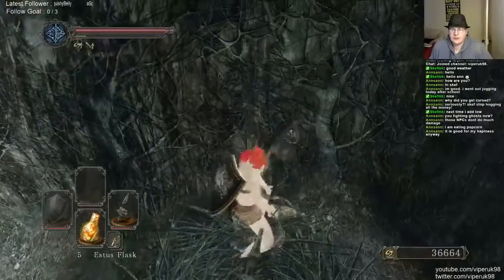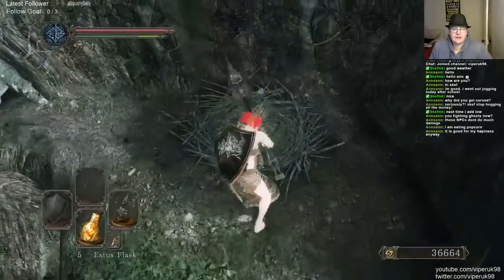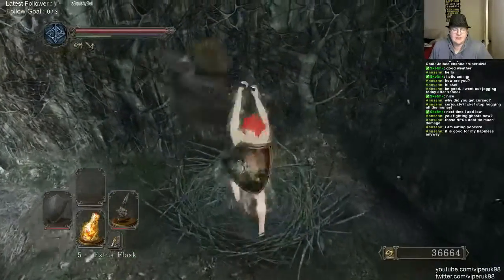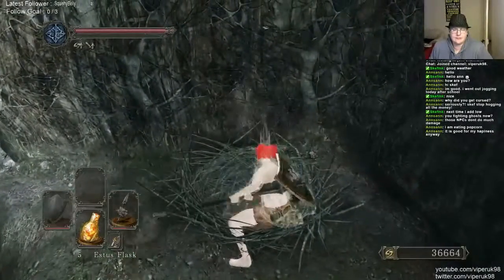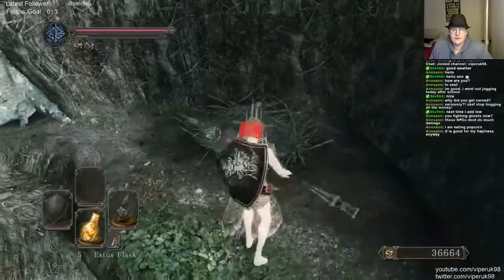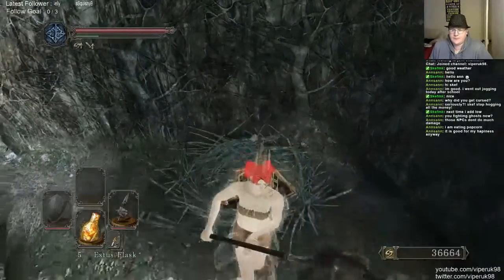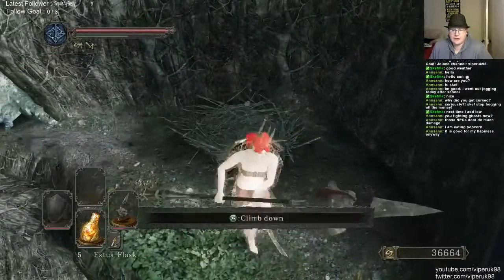The way this works is that inside that nest are theoretically two creatures that are immortal — they're impossible to kill. By hitting them you do a lot more damage to your weapon than normal, and we're already at 50% so it's not going to take long.